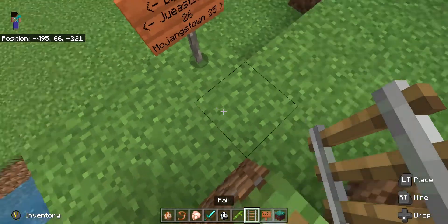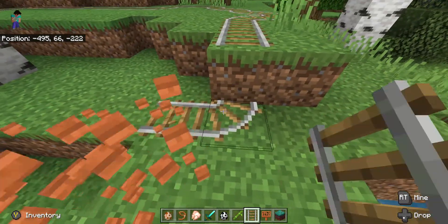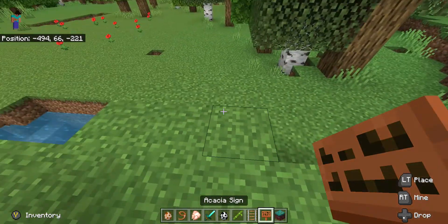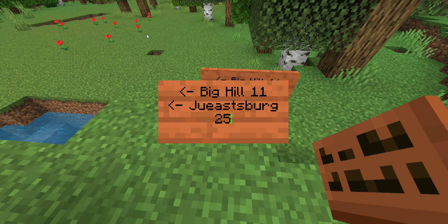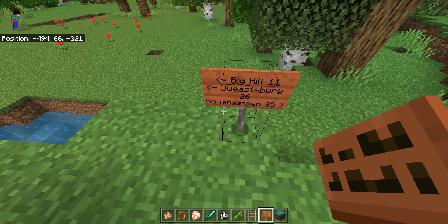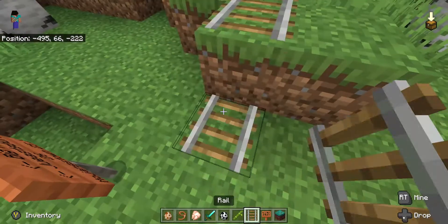Okay, we're still getting all the way there. Big Hill is 11 miles. Jewysburg is 25 miles. Mojangstown is 24 miles — I mean, it was just 26 miles. Mojangstown was 25 miles. Okay, that's the tutorial of how to make every single sign.